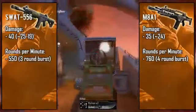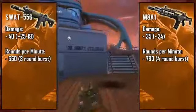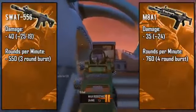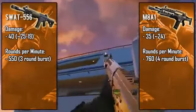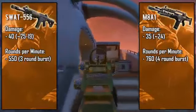Moving on to rate of fire, the SWAT is considerably lower at 550 rounds per minute compared to the M8A1 at about 760 rounds per minute. The difference in RPMs comes down to two things: one, the M8A1 fires four-bullet bursts while the SWAT shoots three; and two, the burst delay — the time between bursts. If you've used these weapons, you'd notice the SWAT fires somewhat like the M16s in the past, while it's a lot easier to spam bullets with the M8, sort of like the Chicom but not quite as fast.